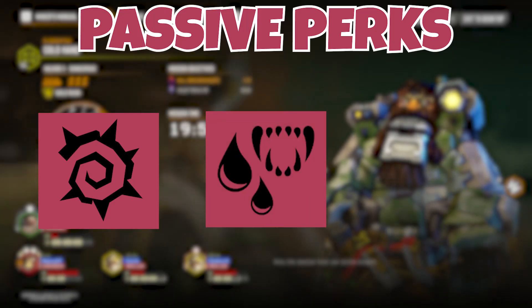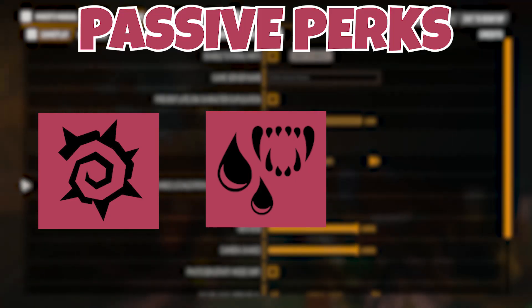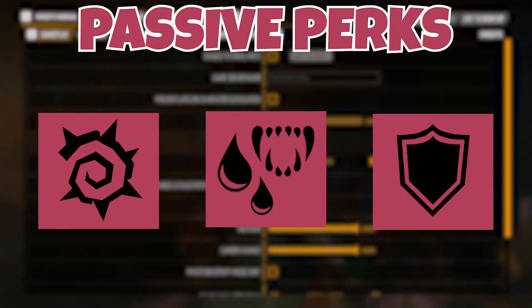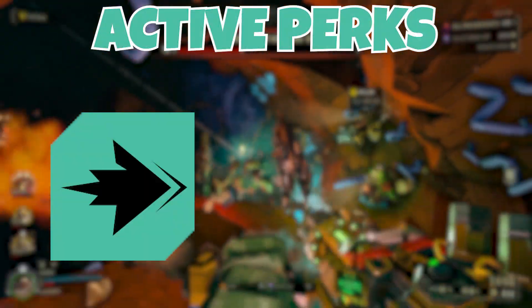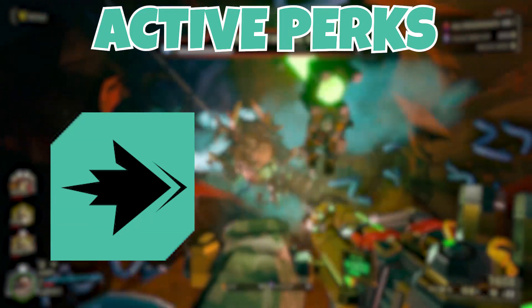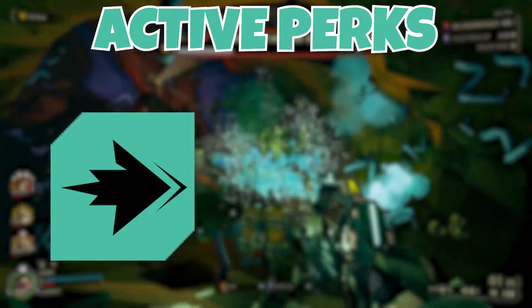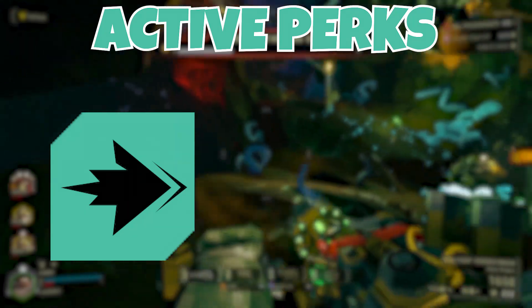Next, we are running Vampire. Since we are going to be so close to the bugs, we might as well use our melee range to our advantage to help keep us alive. Lastly, Elemental Insulation gives us some extra elemental damage reduction, but you could swap this out for something like Resupplier and be just fine. For active perks, an immediate first pick is Dash. We want to get in and out of swarms as fast as possible, and this perk gives us insane speed to get around the battlefield quickly — letting us get in and out of danger very fast.